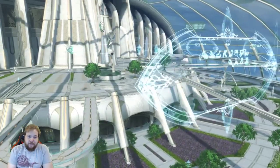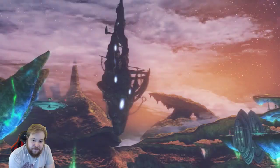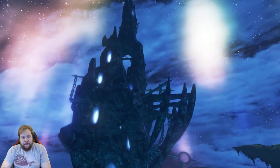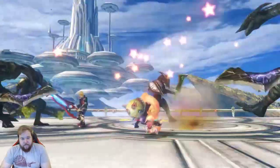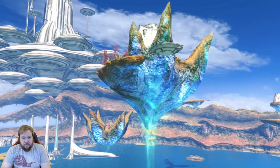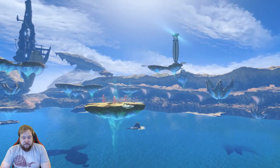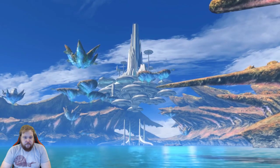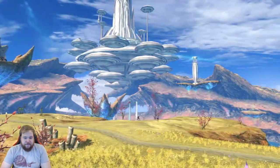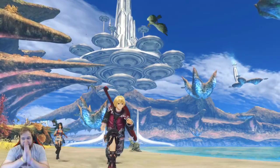Notable landmarks include Alcamoth, the futuristic floating city, and Prison Island, which contains a dark secret related to the Monado. Keen observers will notice that the Eryth Sea is the first location where floating islands appear, but how and why do they stay afloat? The topography of the Eryth Sea is composed of these islands as well as exquisite sandy shores.